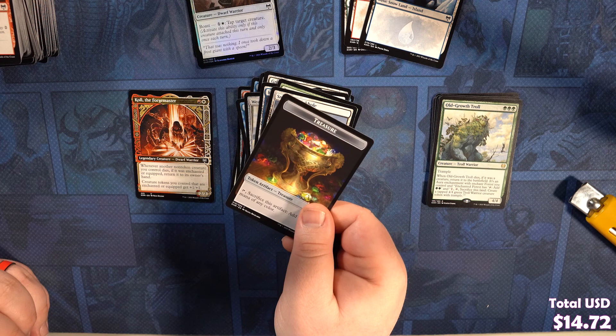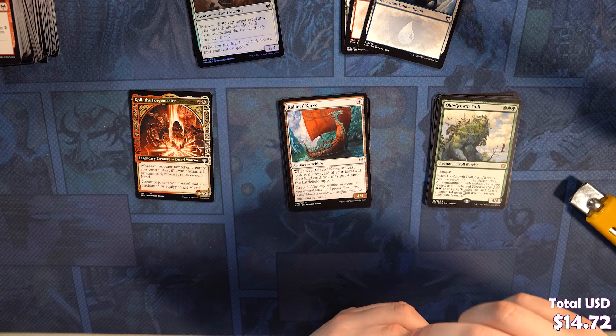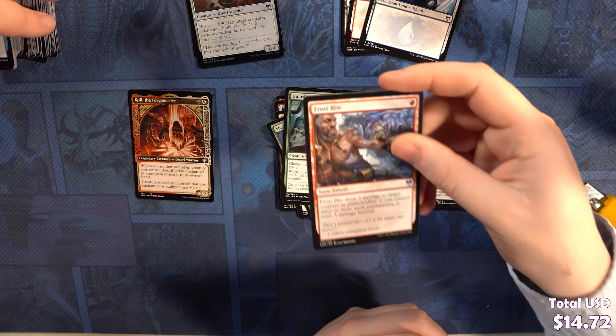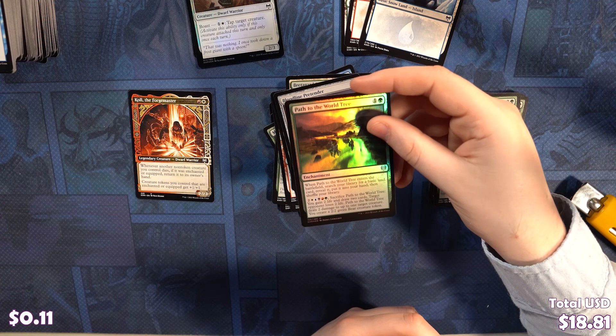We've got a Story Seeker, a Hoggy Mob, a Raider's Carve, a Warhorn Blast, a Masked Vandal, Coma's Faithful, Guardian Gladewalker, Frostbite, Mist Walker, Niko Defies Destiny. We've got a Bredegard Stronghold, a Bloodline Pretender. Our rare is a Realm Walker — buy a box promo. We've got a Foil Path to the World Tree, a Snow-Covered Island, and a Treasure Token.